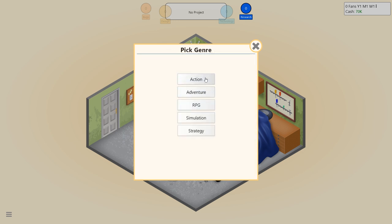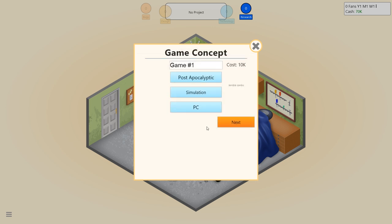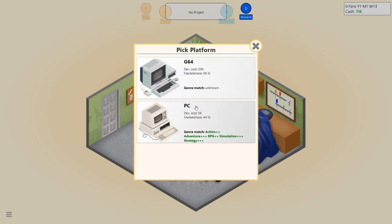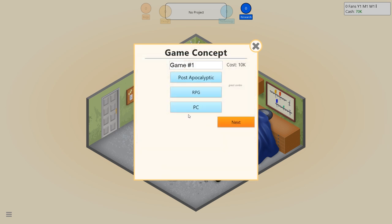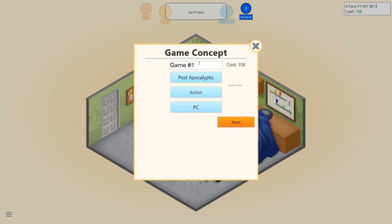Let's go for post-apocalyptic, and we're going to go with an action game — that's a great combo as you can see — and we'll put it on PC, which gives us plus two. It's plus-plus for action, but we actually get better for simulation and strategy. Can we change that to simulation? Oh, terrible combo, post-apocalyptic and simulation apparently. I would have thought that would have done quite well considering today's climate. I guess we'll go for post-apocalyptic action game.